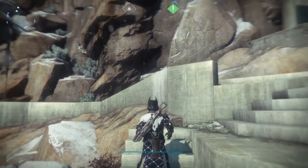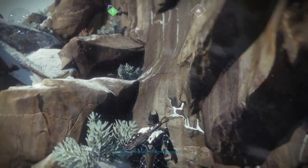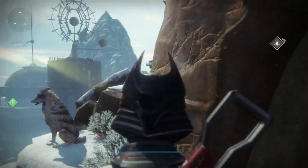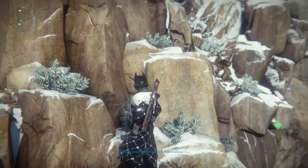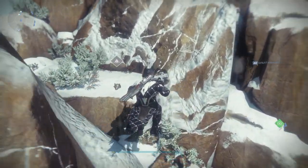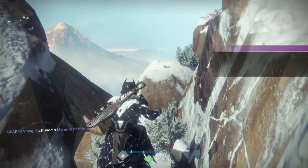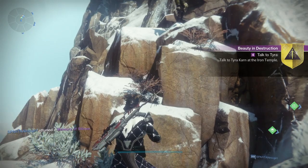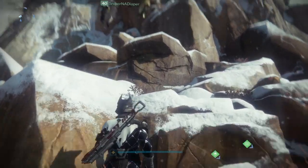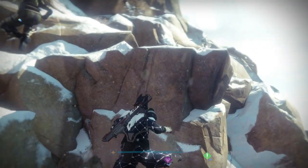For this next medallion, we are at Felwinter's Peak, the brand new social space, and this one's quite easy to find. Once you're spawned in, you just need to jump up a few of these rocks — it's actually the beginning of a very cool jumping puzzle, and at the top you can find another SIVA cluster if you're still looking for those for your Gjallarhorn. All you need to do is jump over to this portion of it. You can continue all the way up to the top of the peak if you want — it's pretty cool up there and there is a SIVA cluster at the top of the jumping puzzle.